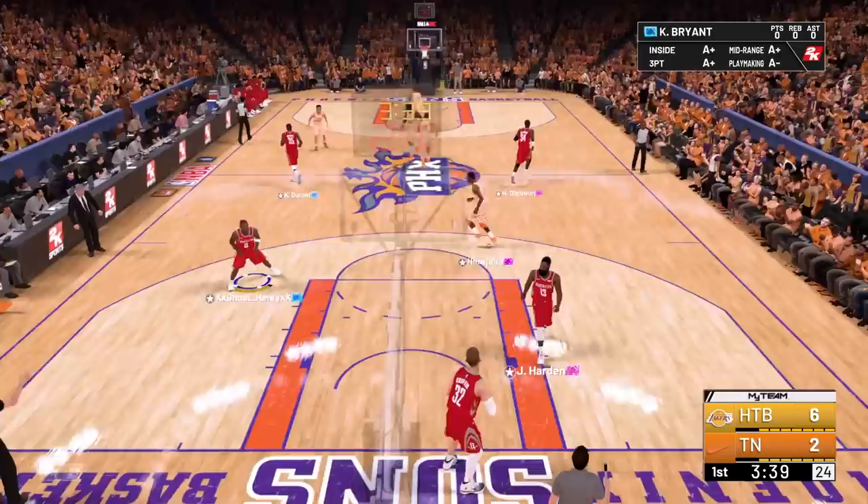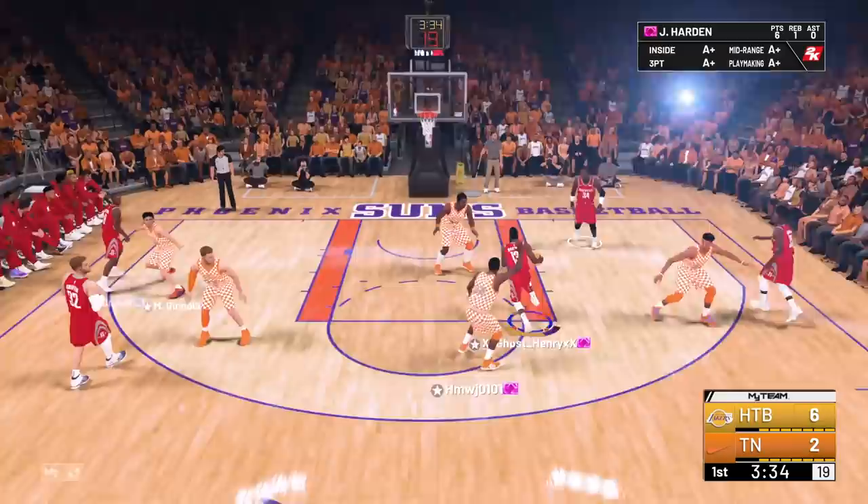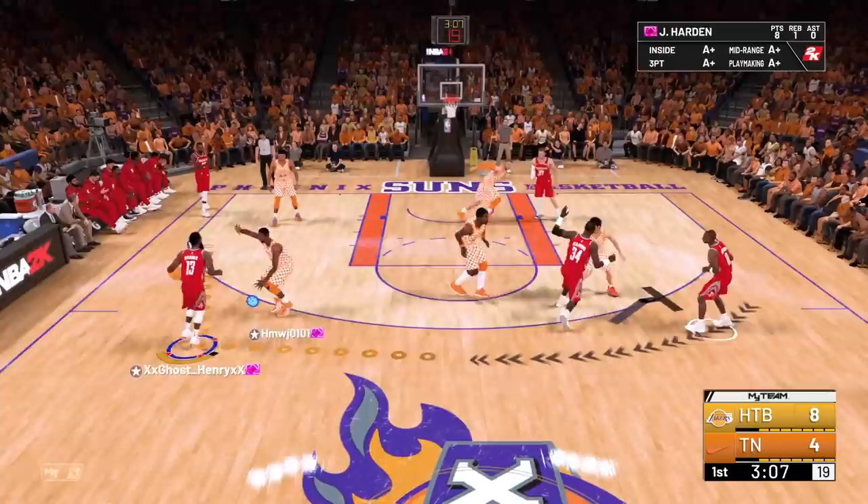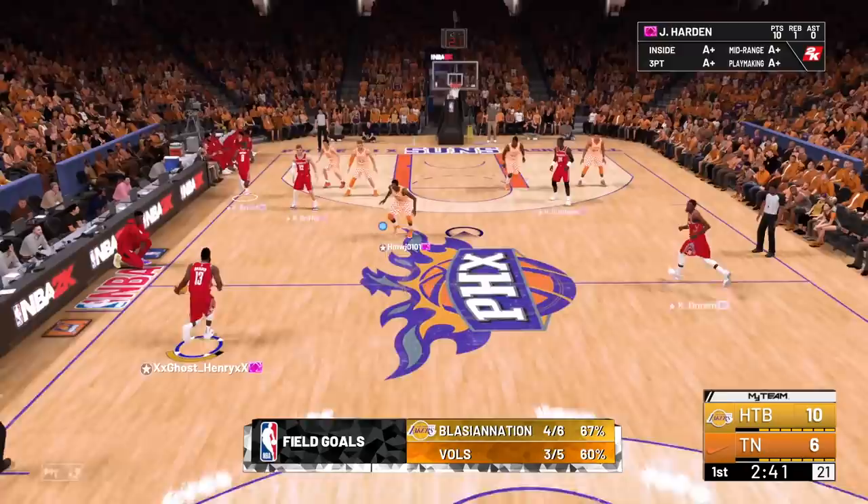Kobe to Harden — behind the back. We can draw fouls, that's Harden's game. He hits him with a sexy euro instead. Go to Kobe — straight to Harden, quick behind the back finesse. I gotta remember that limitless range with this card. Going to the room again, I'm gonna keep trying to draw fouls. I'm just going with these beautiful layup animations.